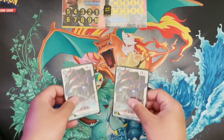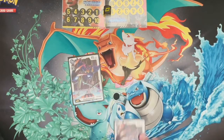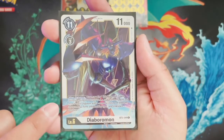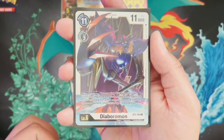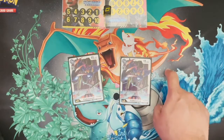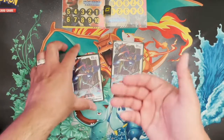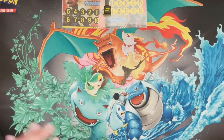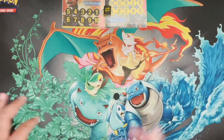We've got two more Diaboromon. This one from BT5, Battle of Omni, is a good second fiddle — when you Digivolve, you get to play another Diaboromon token. So if you Digivolve, you already have at least two bodies on the field. If this is your second or third one, that means even more bodies — more of a nuisance for your opponent, especially if you've got your Diaboromon Blocker effect out. You've basically got a bunch of tanks on your field.